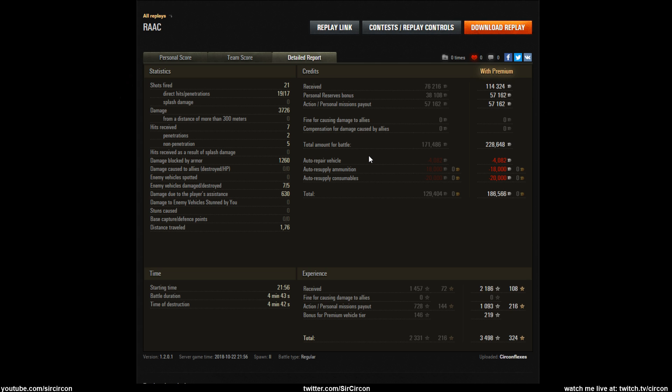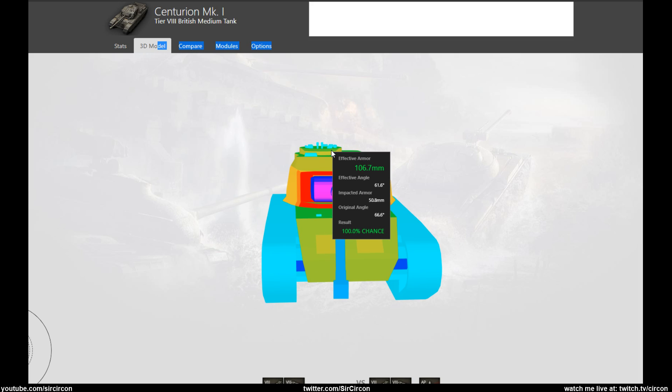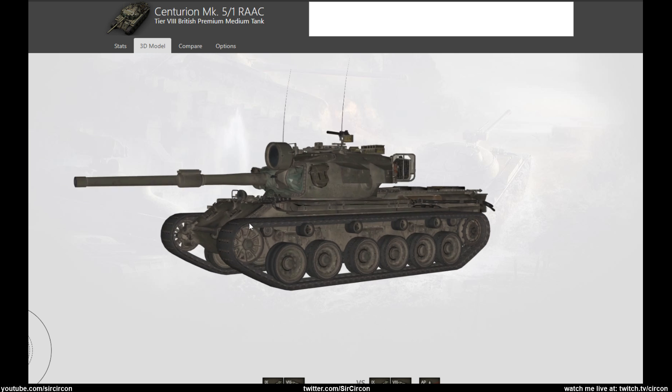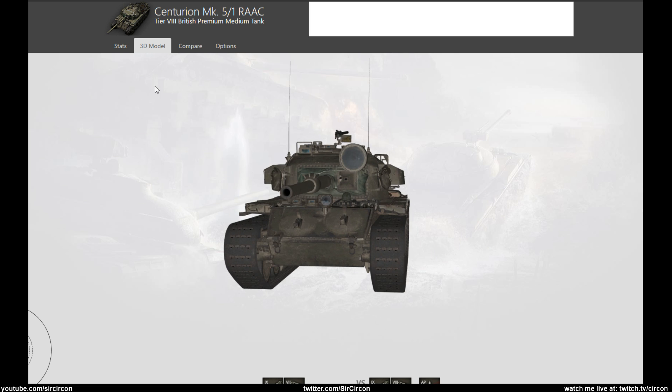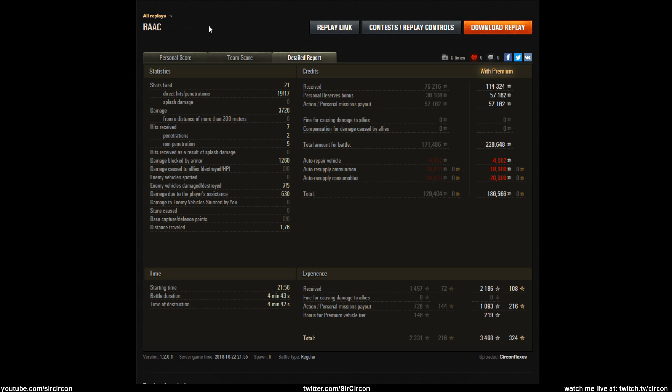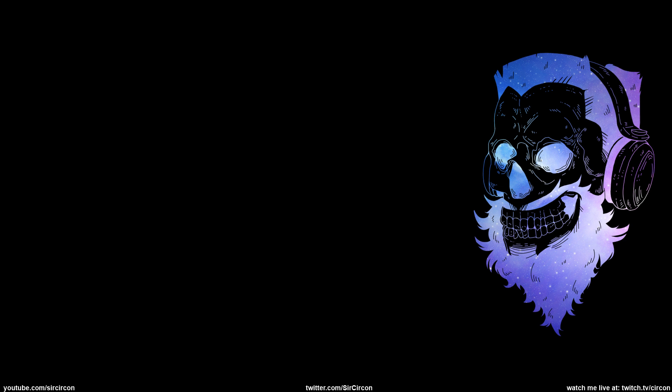It's just a really nice tank — I like it a lot. It has really reliable turret armor to the point where you only have like one weird weak spot. The 230 alpha is a little bit annoying at times because it's British. Anyway, that was my review for the RAAC Centurion 5/1 — hopefully you guys enjoyed it. If you did, don't forget to subscribe, check out some other reviews, and I've got stream highlights too. I'll catch you guys in the next one — peace out!